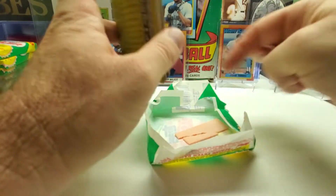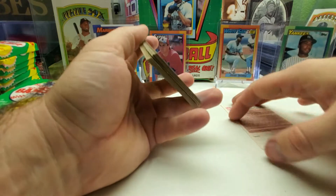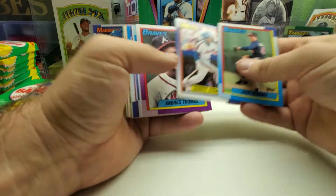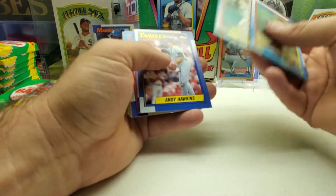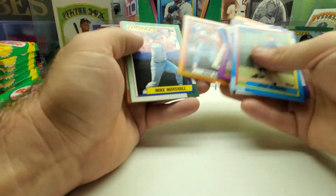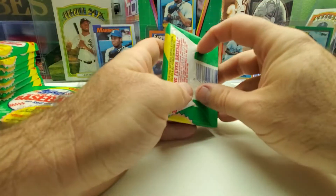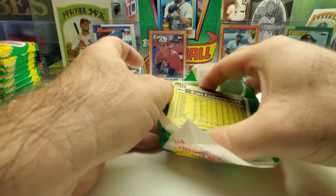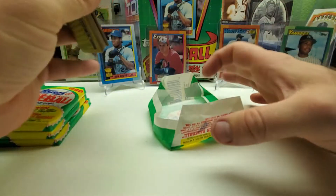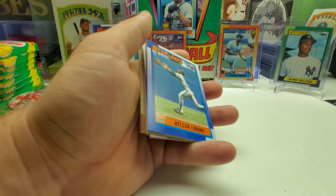This is probably one of the better wax boxes we've opened. The last few really good cards were out of cello packs, and the wax hasn't really been that great to us — but this is the first wax box that's been really good. Darryl Strawberry. There's Ozzie Smith, Mike Marshall, John Smoltz, Charlie Hayes. Usually the wax boxes have produced only one or two cards of note. I still haven't seen Sammy Sosa or Juan Gonzalez yet.